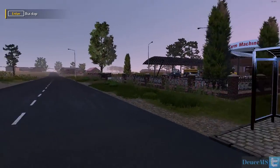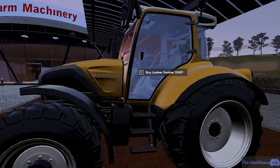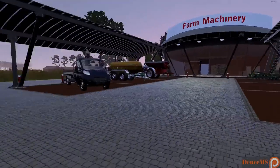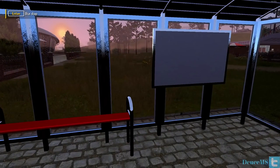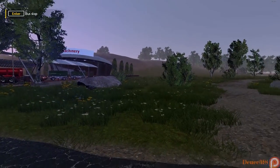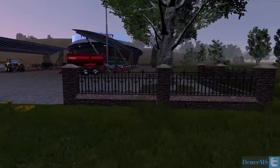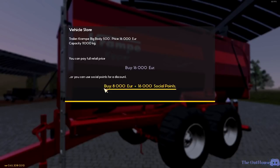We're going to start down here at this bus stop closest to the shop. This is the shop where nothing new is happening — still the same stuff we've had. We've got the mower, we've got the Linder tractor, the Linder Geotrack 134 EP, and all this stuff is still the same. Nothing's changed here. We're going to go over to the other one. This is the Crampy Big Body 500 — it costs 16,000 euros, or 8,000 euros and 16,000 social points. It has an 11,000 kilogram capacity.